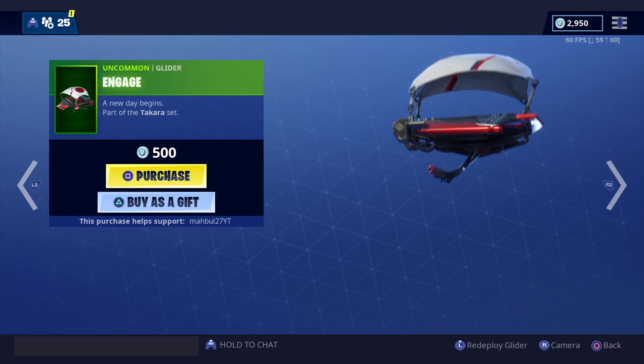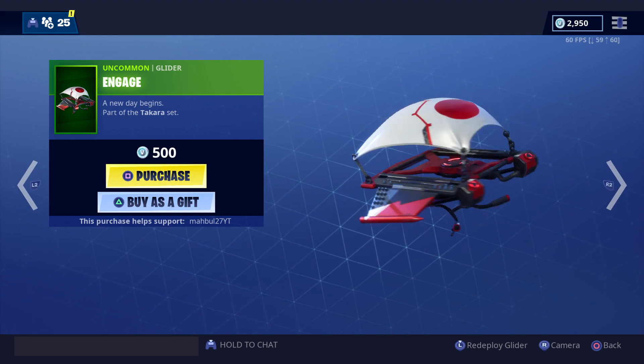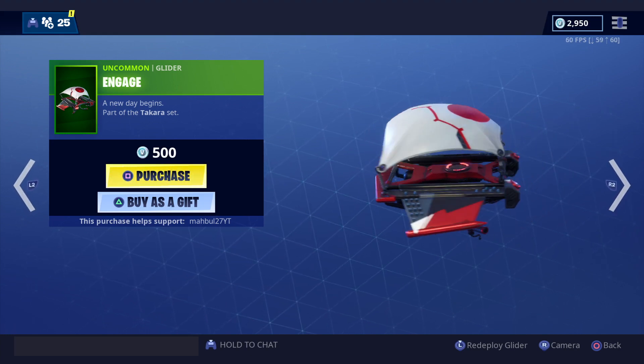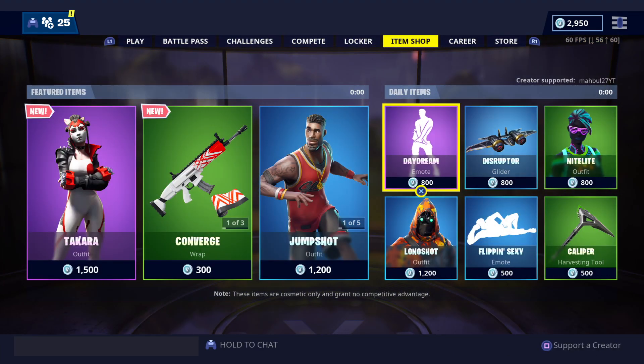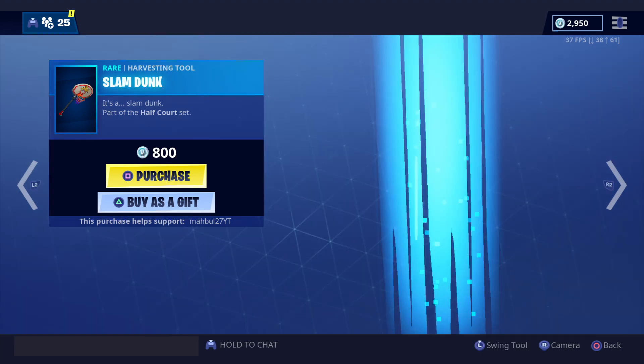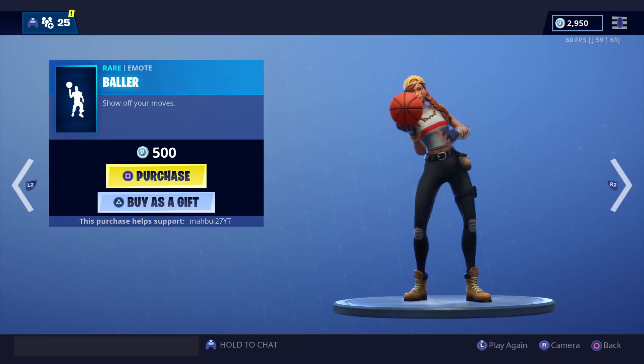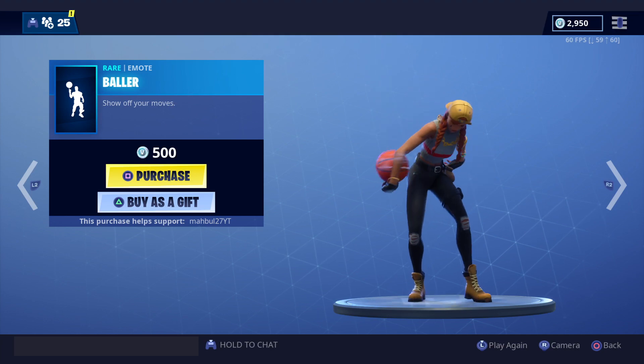Also have the glider called Engage — pretty sick, looks like the Japanese flag. Jump Shot is still in the shop: Triple Threat, Slam Dunk, Harvest, and the Hang Time glider. Also got the Baller emote.